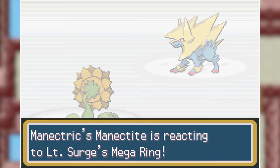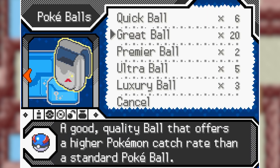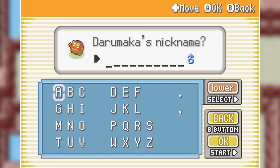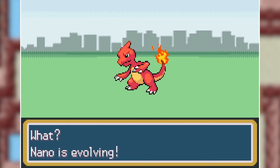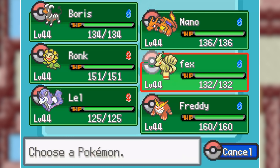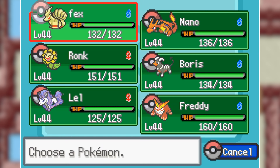Sunflora might be my most overpowered team member. While taking the route up to Rock Tunnel, I also found a Darumaka which I captured. While in Rock Tunnel, my Charmeleon evolved into Charizard, and my Galarian Ponyta also evolved into Galarian Rapidash. I also got myself a Fire Stone so that I could evolve my Vulpix into Ninetales, so we can later give it the Drought ability, which will make our team a lot stronger. The team is now Houndoom, Charizard, Sunflora, Ninetales, Rapidash, and Darmanitan.